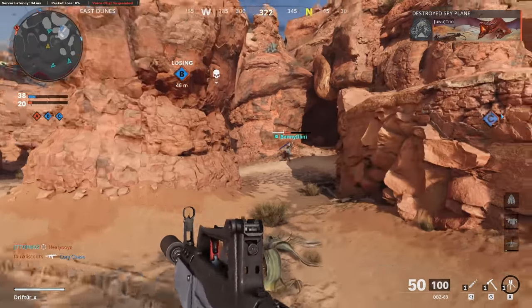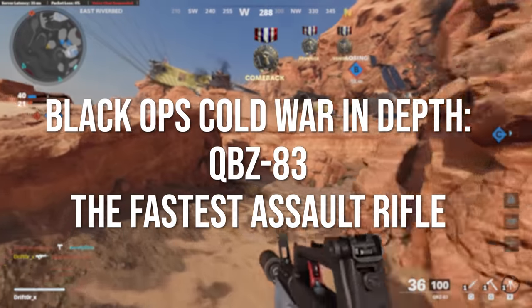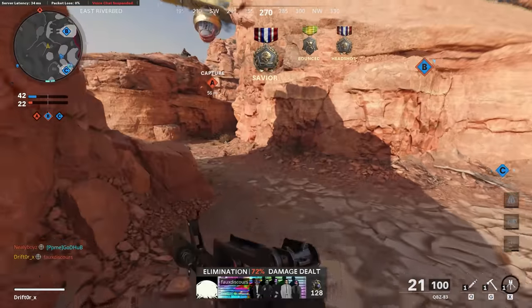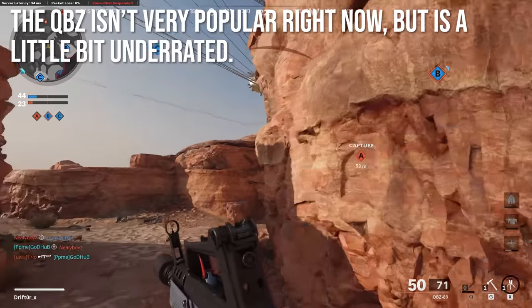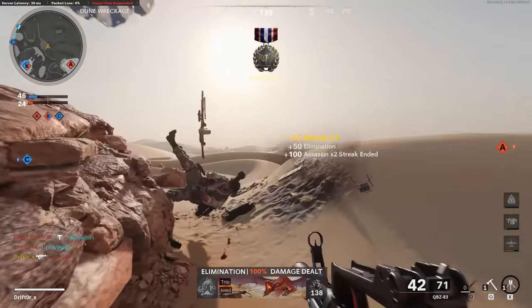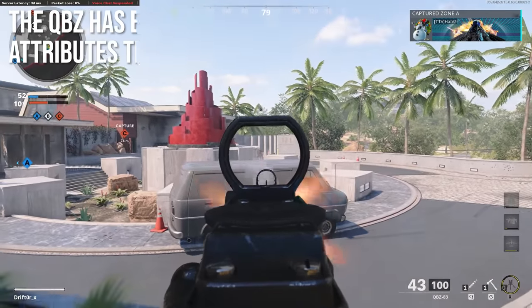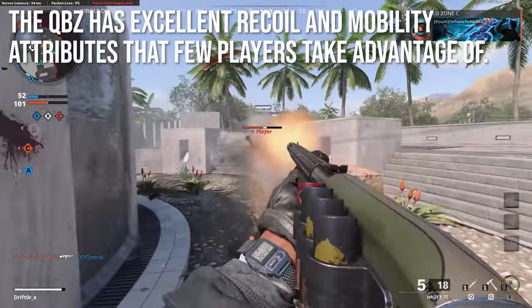Hey guys, Drifter here. Welcome to Black Ops Cold War In Depth. In today's episode we're going to be reviewing the QBZ-83, which is the fastest assault rifle in the game — a very unusual title to have. It's probably why the QBZ isn't very popular right now. I think the weapon is a little bit underrated and better than most people give it credit for, because they don't know how to take advantage of its speed-related properties. The QBZ has excellent recoil and mobility attributes that basically nobody is using right now.